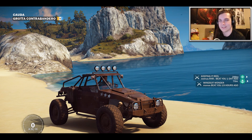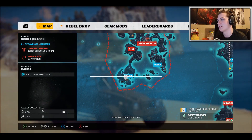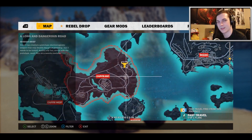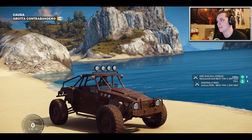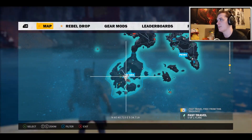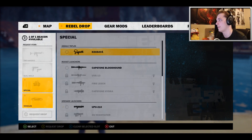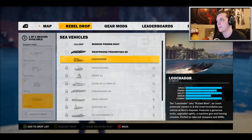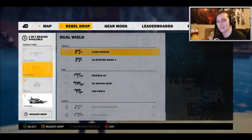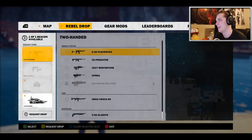Alright, hey guys, welcome back to Just Cause 3. I'm just going to be continuing on with the story missions. I think the next mission is all the way up here, so it might take me a little while to get over there, but this gives me a good opportunity to test out the new boat I unlocked from the last mission — the setup. So I'm going to use a beacon to call on sea vehicles and call on the Luchador, which is basically just like a tank on water.